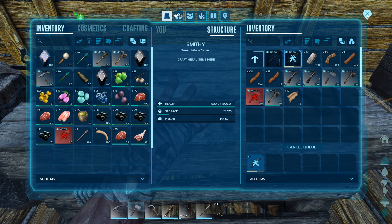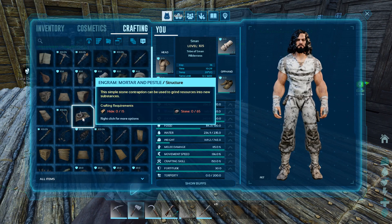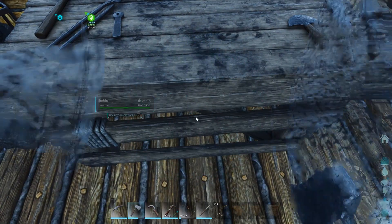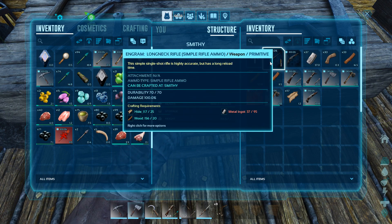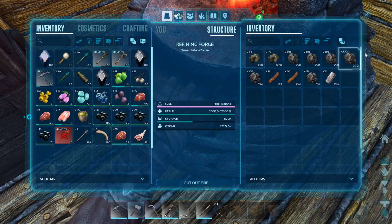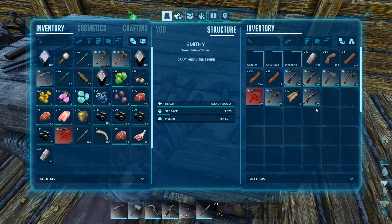We're going to need a couple more pestles — at least one — because we've got to do some spark powder and gunpowder. We're going to need some stone and some hide. All we need is metal and we can make our rifle too, so I'm not going to waste this hide right now. Once we add up our metal, we'll have our rifle. We'll make darts and everything — we're going to be nice and prepared.